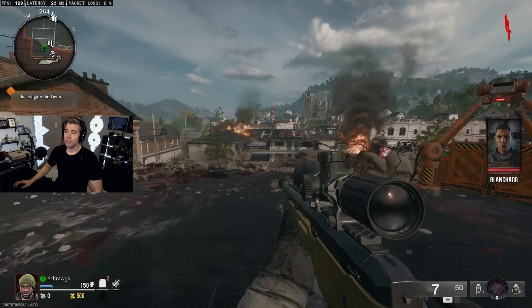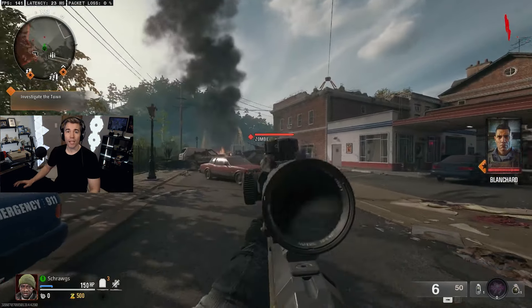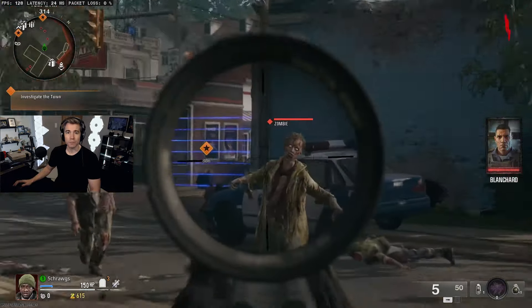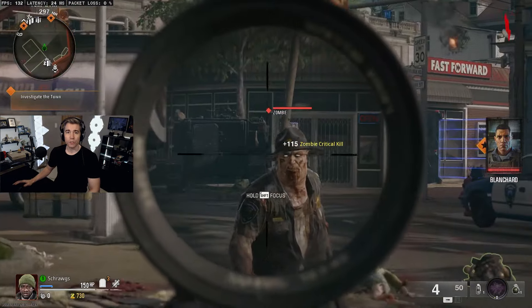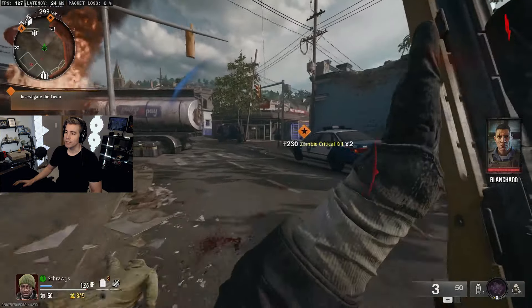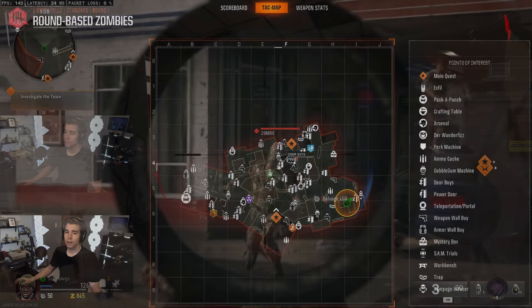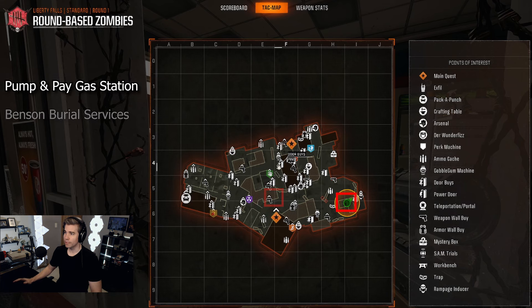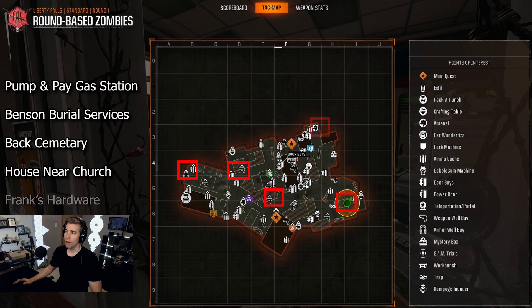In this video I'm going to walk through the steps on how to complete the secret bowling alley easter egg on the Liberty Falls map for Zombies in Call of Duty Black Ops 6. It's pretty straightforward and can be done early in the match, which allows you to get some pretty powerful gear right off the bat. Essentially, you're going to need to go to five different areas around the map: the Pump and Pay gas station, the Benson Burial Service, the back cemetery area, the house near the church, and Frank's Hardware.